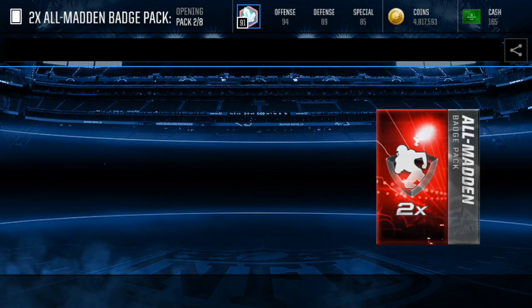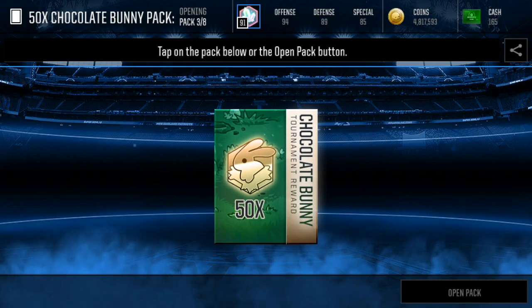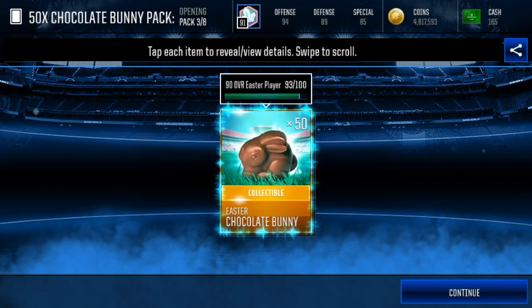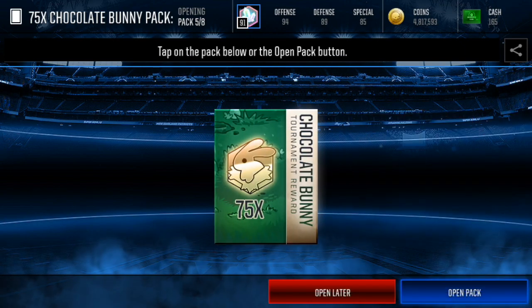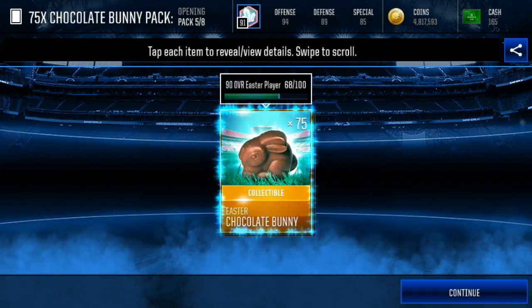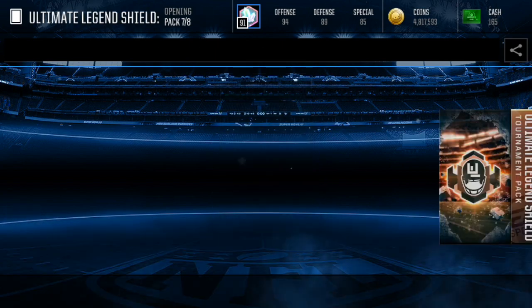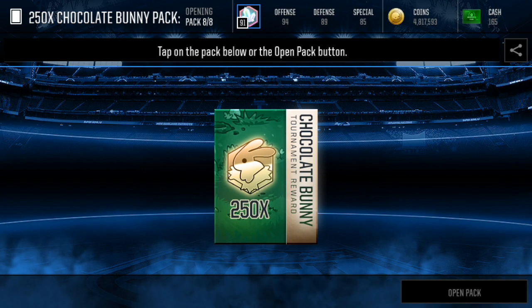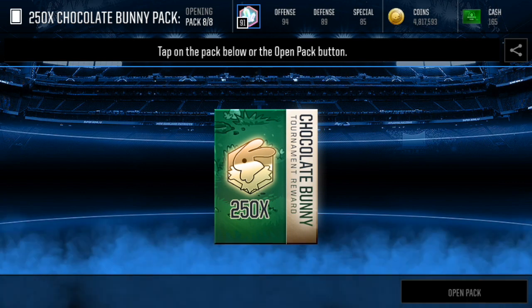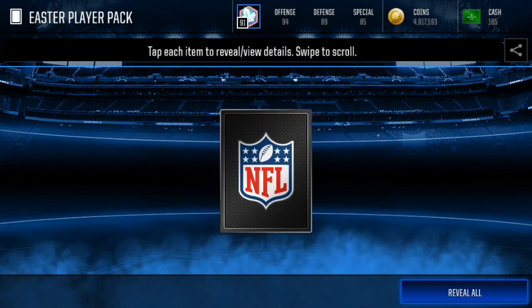So we're going to claim all our bunnies — we're going to be getting tons of those 90 overalls, maybe turning them into some heroes if we can. Here's our showdown box — we're going to get 10k showdown badges and, of course, we got those 20,000 coins. We're going to claim the rest of our bunnies: 125 bunnies, Ultimate Legend Shield, and 250 chocolate bunnies, which is going to give us a lot of Easter players, 90 overall.